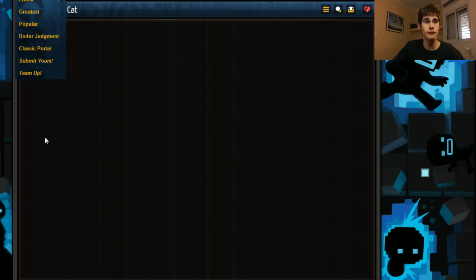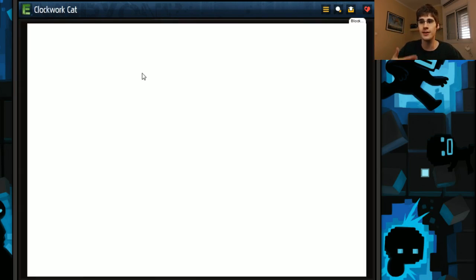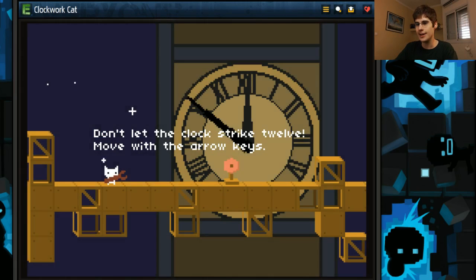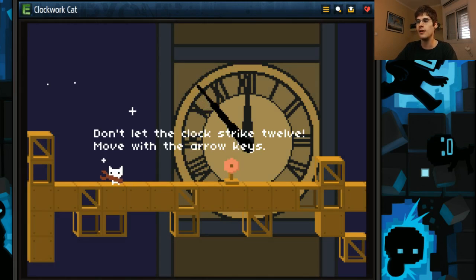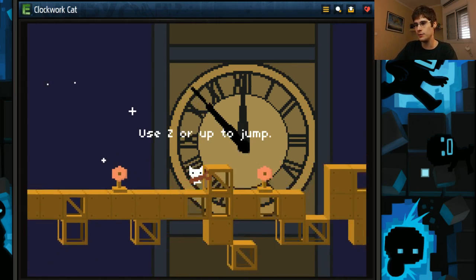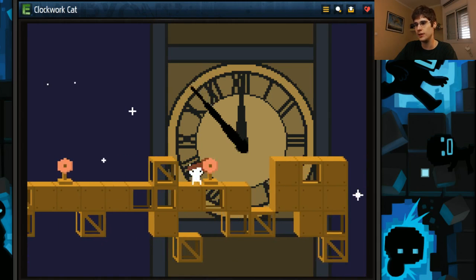Right now at Clockwork Cat, I have to refresh the page so the game will start. This one is really adorable. It's a tiny little concept - don't let the clock strike 12, move with the arrow keys, and hold X to use your wrench. When I do, I move the gear and the clock goes back. It's in the background while we platform away. Use Z or up to jump, which is really cute.